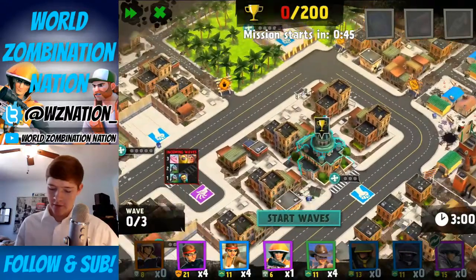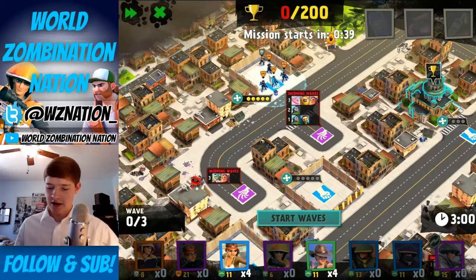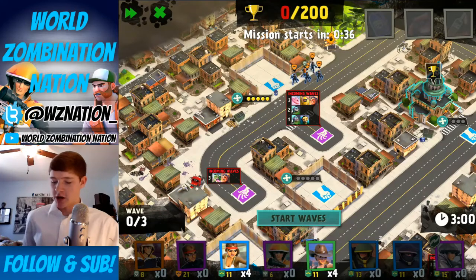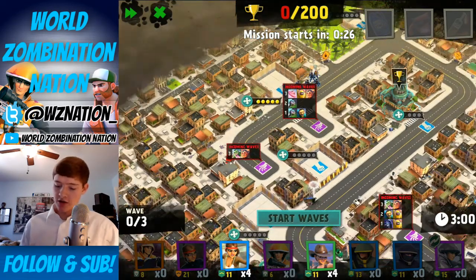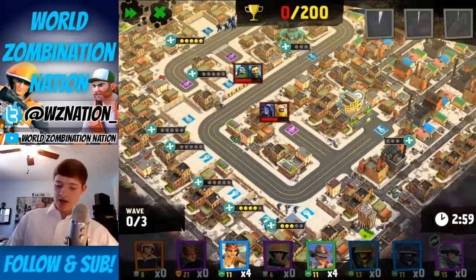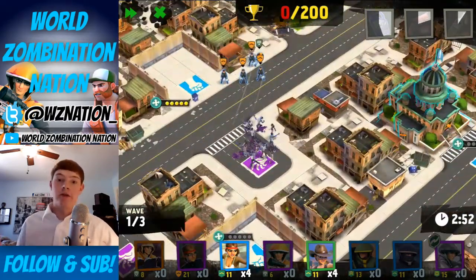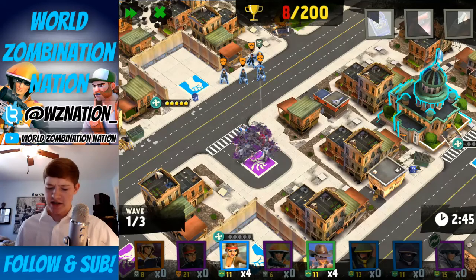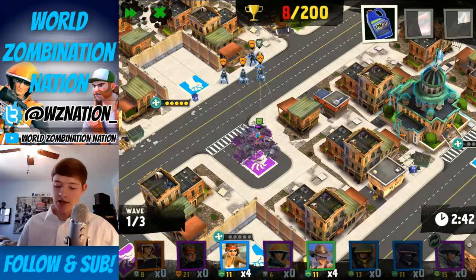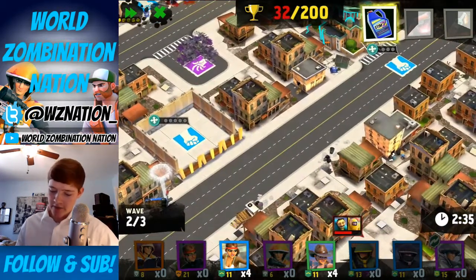Over here I'm going to finish off the defense with four commandos and a machine gunner. It's an interesting squad. Once the machine gunner gets warmed up, those commandos can definitely take out all those drones and lower health units — sprayers, infectors, things like that. They're going to do very well against those. Let's start the waves and see how we hold up.